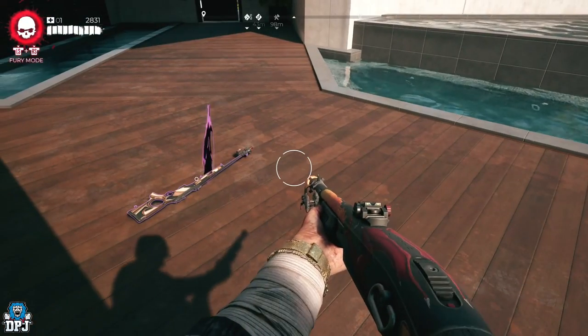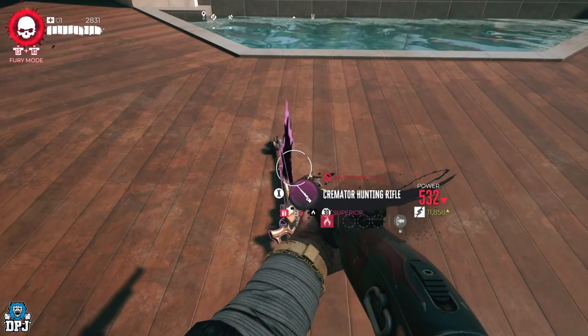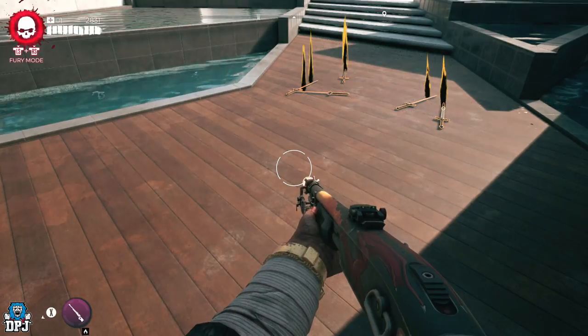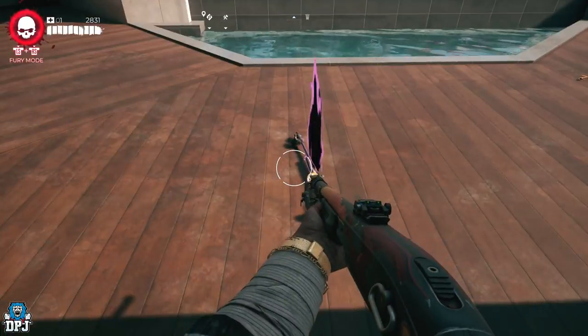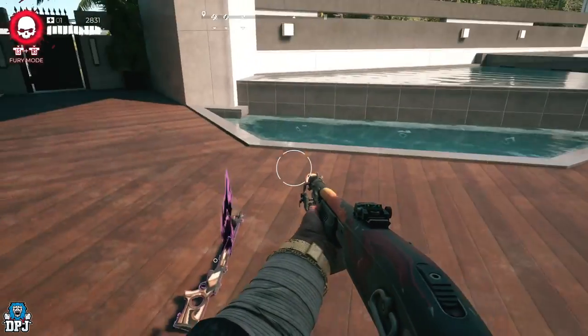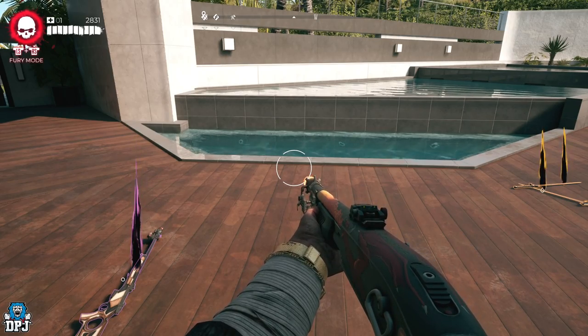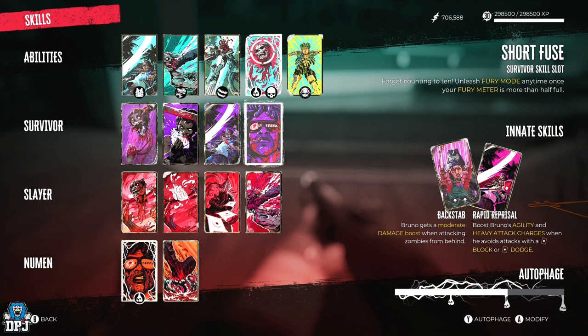In regards to selling them, it does work. So drop a weapon on the floor — any weapon you want. Then make sure your inventory is full. As you can see, my inventory is full but the weapon I want to duplicate is on the floor. Drop the weapon, go back to your vault, grab another weapon, make sure your inventory is full. You need to have your fury meter — as you can see I've got the top bar completely full. You can use the skill "Short Fuse, Forget to Count to 10" — anytime your fury meter is more than half full.